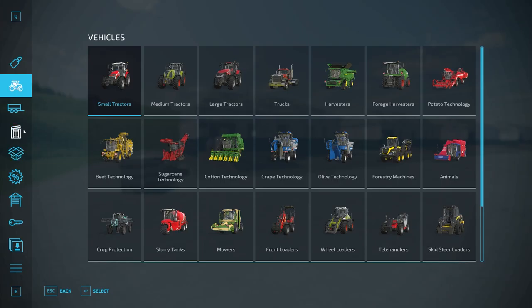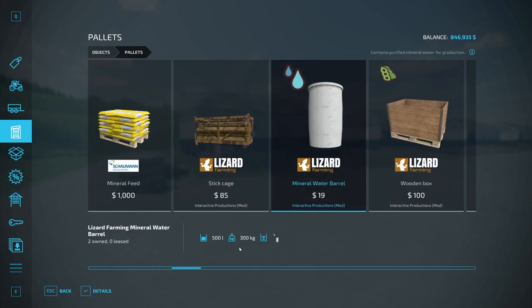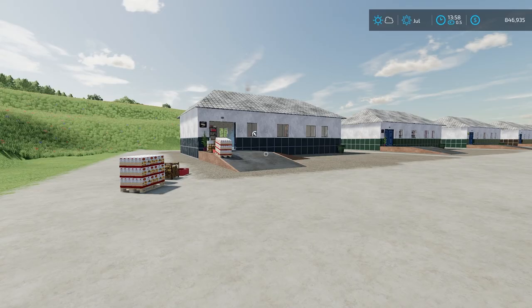If we go into the store under pallets and scroll down, we have mineral water — bucket of 19 for 500 liters, so not very expensive. And the stick cage is 700 liters of sticks for 85 dollars, so also not very expensive.